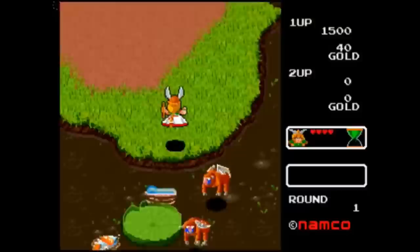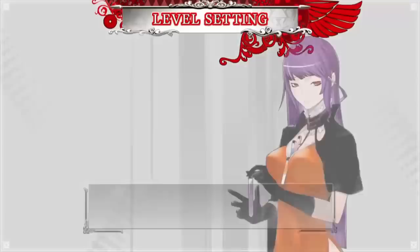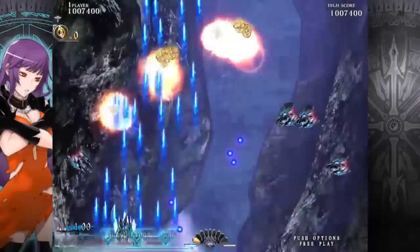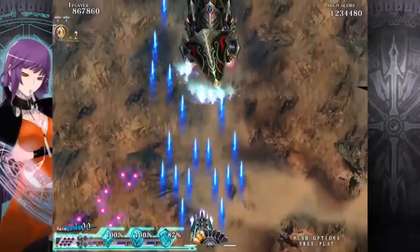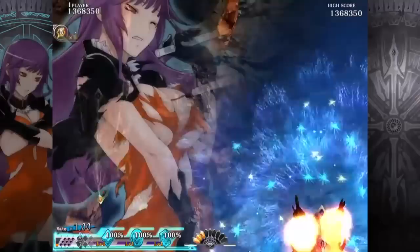Caladrius Blaze. Caladrius is a vertical shoot-em-up with heavy fan service and a story-driven adventure. It was first released digitally on the Xbox 360 and later ported to the PS3, but that version stayed in Japan — until its re-release on the PS4, Switch and PC a few years ago. The point of the game is to play as any of the many playable characters and complete their arcs. Controls are amazingly responsive, as are the triggers, the weapon switching, and the bombs. It's honestly everything you want in a shoot-em-up.